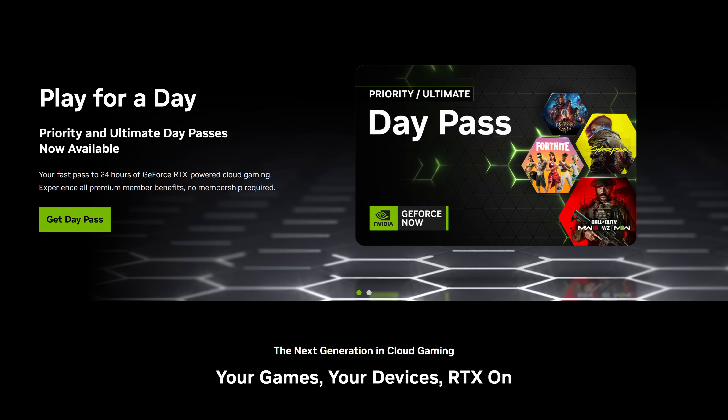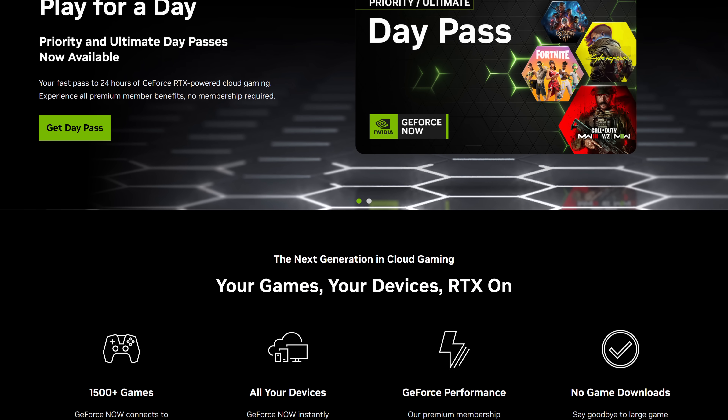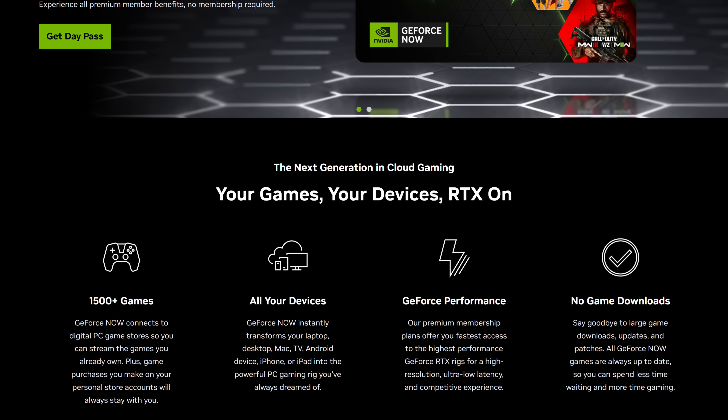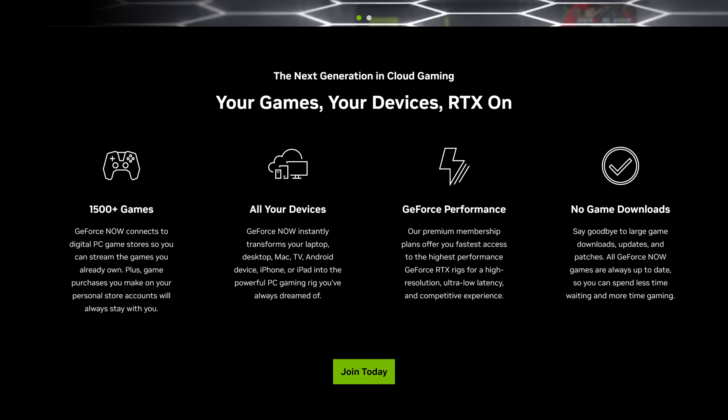If you don't know what GeForce Now is, it's a cloud gaming and streaming platform where you get a cloud-based gaming rig that you rent. There's a free tier that's ad-supported, and then there are two paid tiers: Priority and Ultimate. This isn't like Google Stadia, though, because you can actually sign into your Steam, Epic, or other accounts and play the games you already own from a cloud-based gaming rig, which is pretty neat.